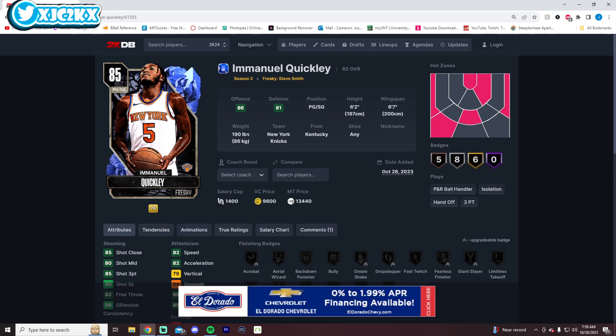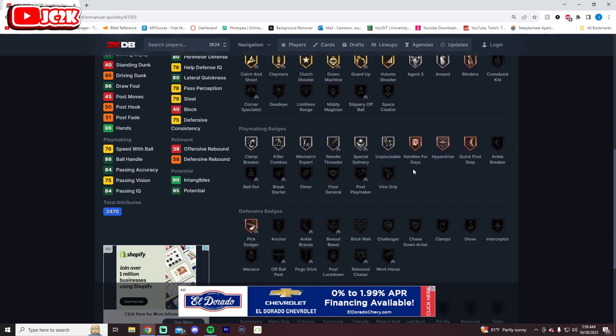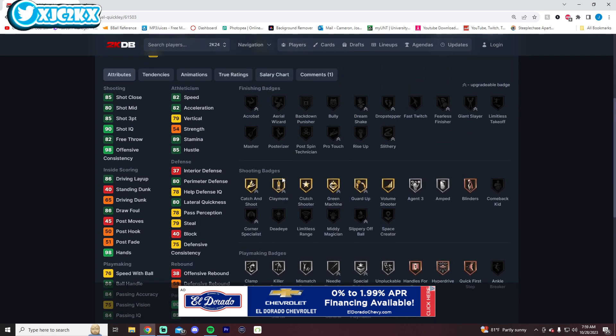Emmanuel Quickly is 6'2" with a 6'7" wingspan — 82 speed in Excel, 85 shot three, and can dunk wide open. Defensively, nothing special — actually I think he's a better defender in real life than the stats they gave him. Shooting badges are good, playmaking badges are okay. He does have bronze Handles for Days and Speed Booster, silver Blow By, Killer Combos, and Unblockable, things of that nature.